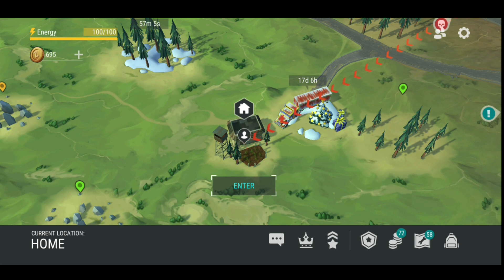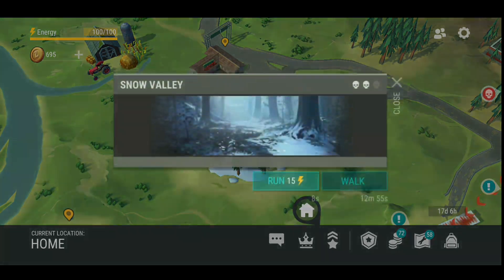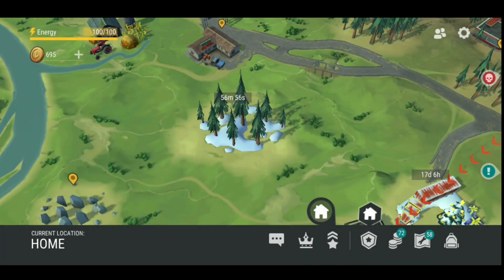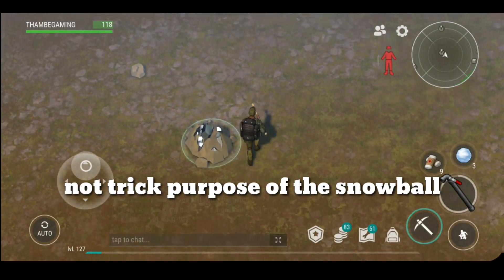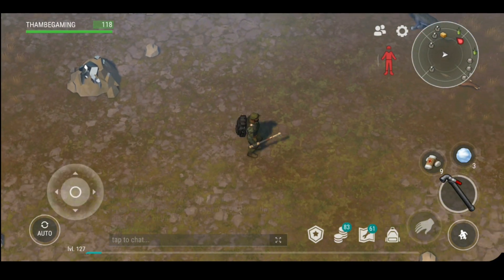But you can use these snowballs in various places, such as with the raiders and for attracting zombies from other places. The first trick is you can attract zombies from crowded places, or zombies which are too powerful for you to kill.